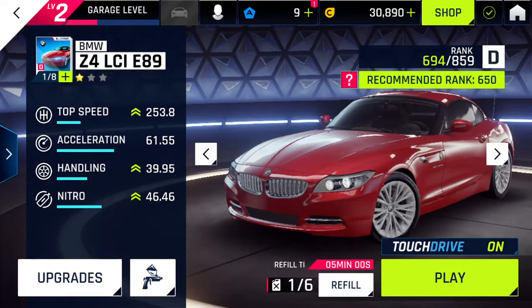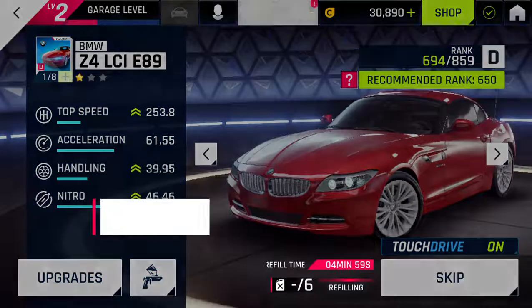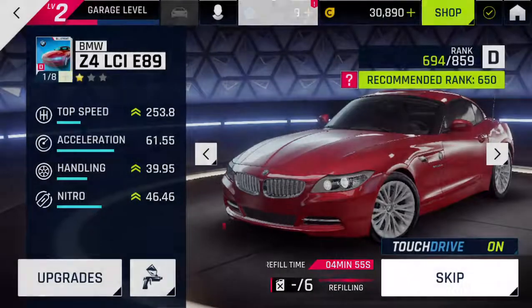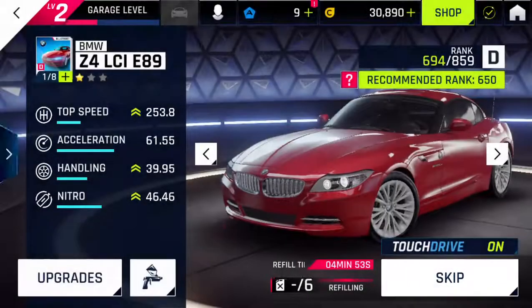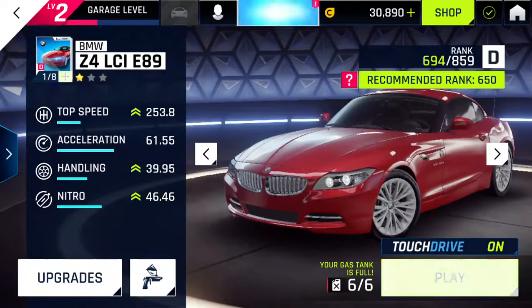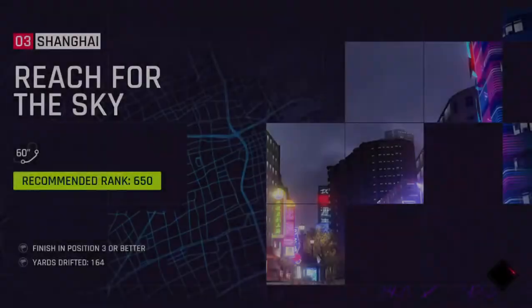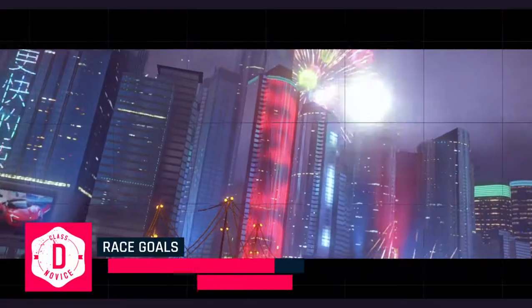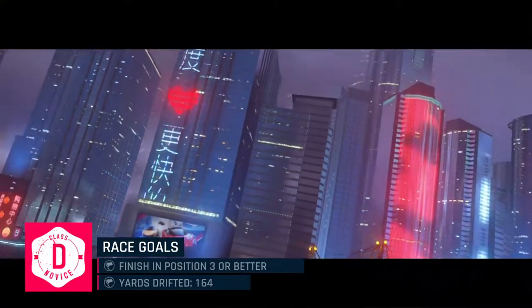We're going to jump into Shanghai and refill. We're going to skip that wait time and refill. So now we're refilled on gas for this car, so I can use this car a couple more times. We have to finish in position 3 or better and drift 164 yards. Our plan is to get the drifting out and start the race.